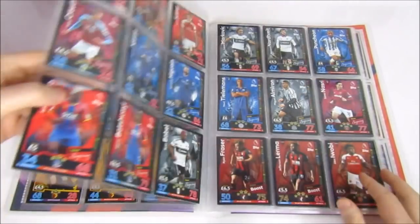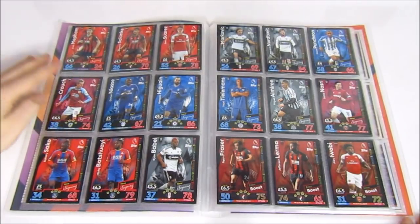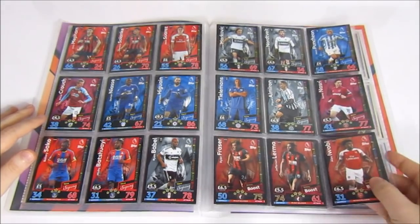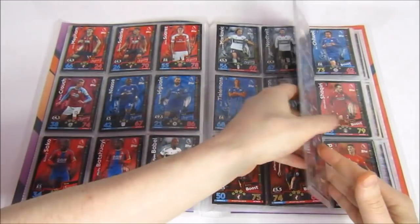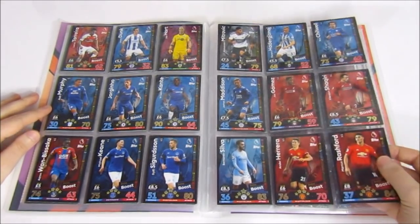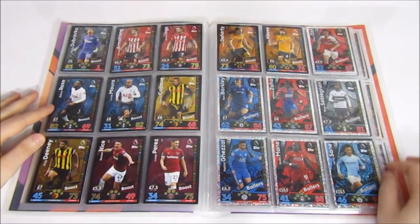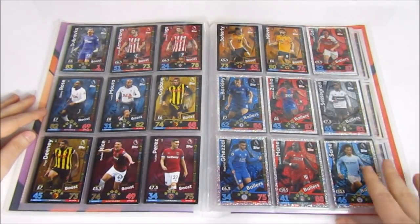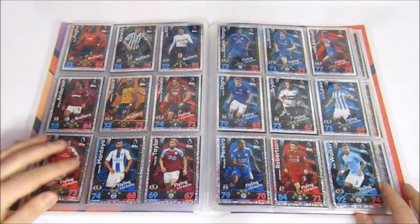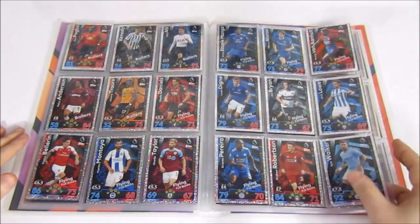At the end of the updates we have the new signings — not a fan of this font, but it doesn't make too much difference. Then the Extra Boosts as expected in an extra collection — some really awesome cards. Then the Ballers, which was a new addition for this collection, and the Flying Fullbacks as well. Being a complete collection, we have them all.